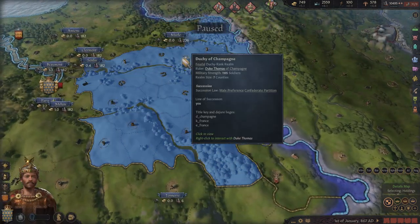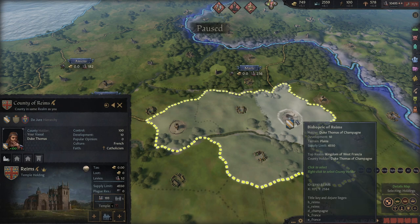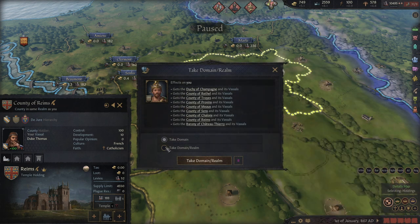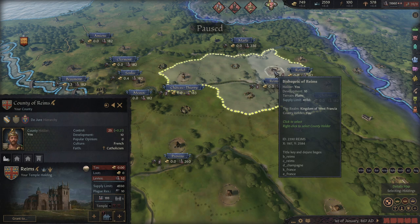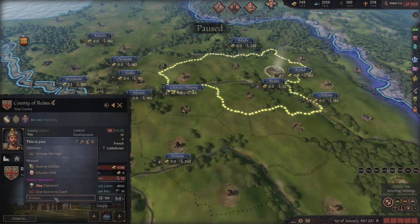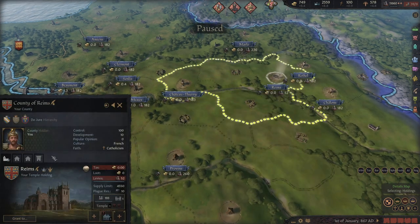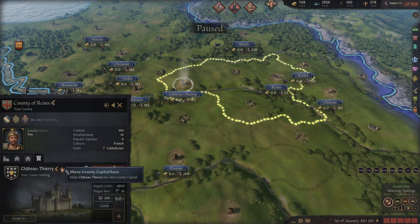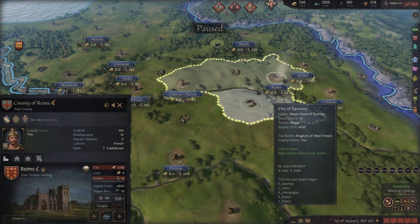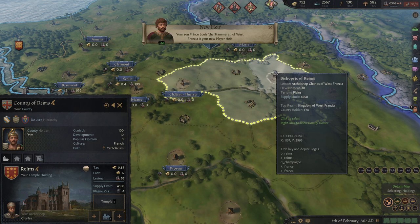Something to note here: I actually forgot to do this, but let me go ahead and just take his domain back. You can see that this county's capital is a temple holding. What I like to do is move the county capital over to a castle so that the county becomes feudal. If I unpause for a bit, the court chaplain will end up taking this province.